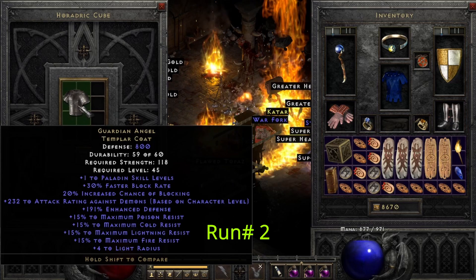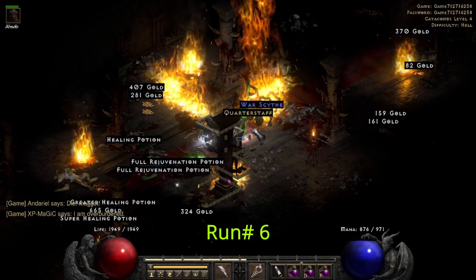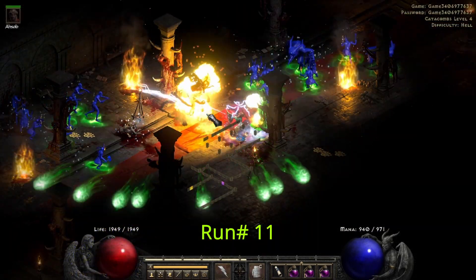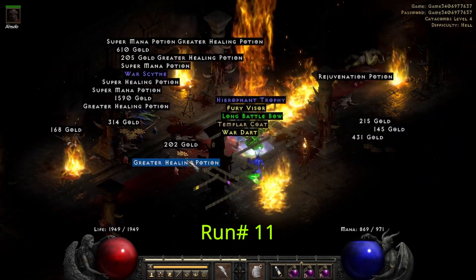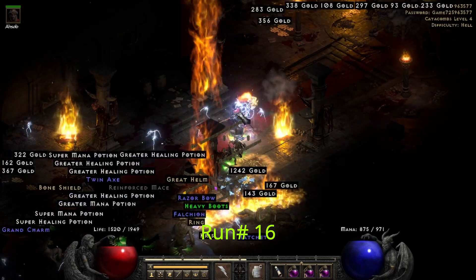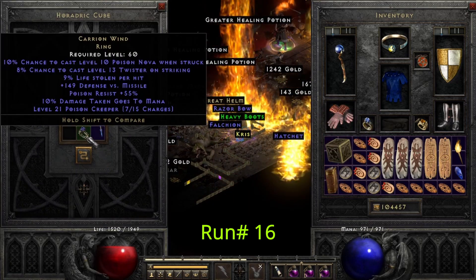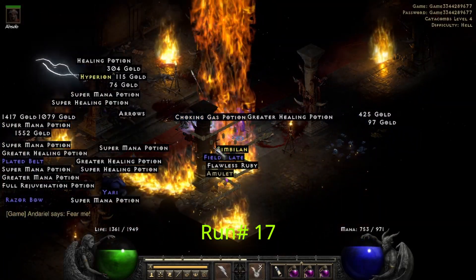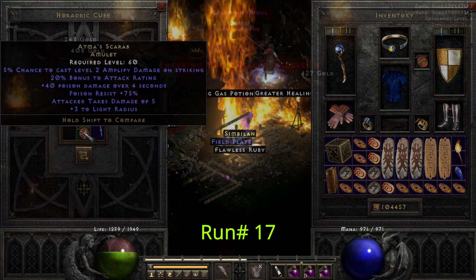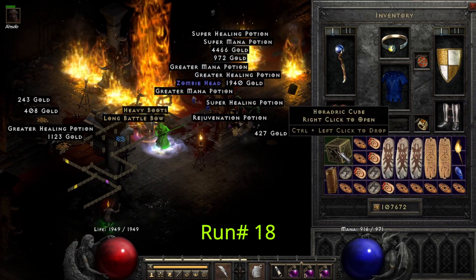On run number two we find Guardian Angel. Run number six we find Ribcracker. On run 11 we get our second Guardian Angel. On run 16 we get Carrion Wind. On run 17 we find Atma's Scarab. On run 18 we get our second unique ring and it's a Lo Angel.